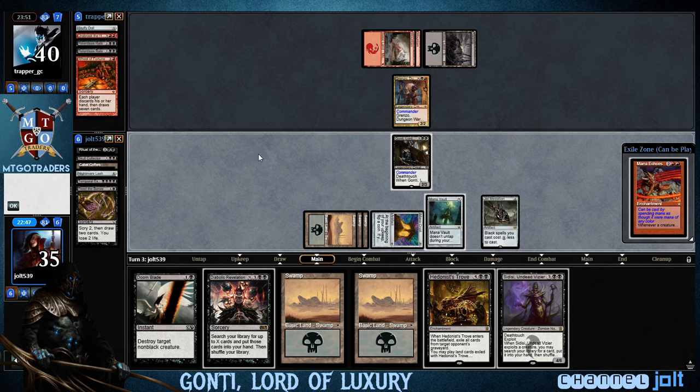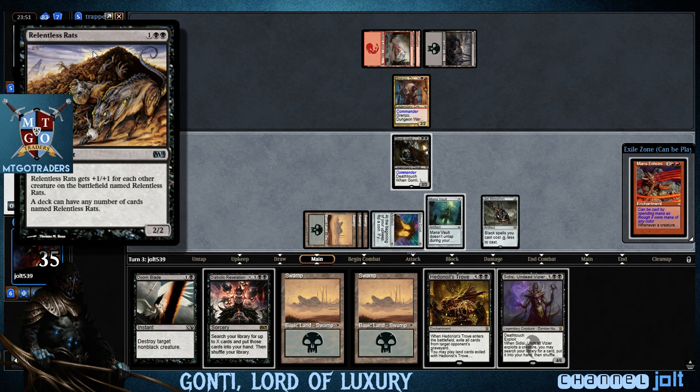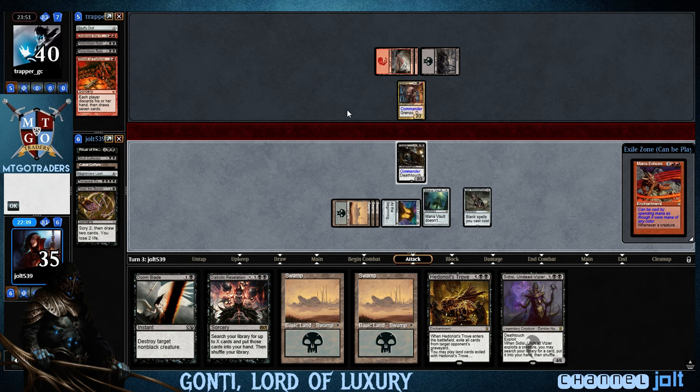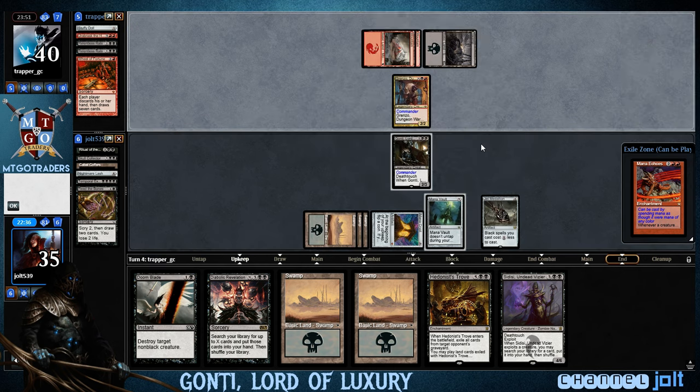Cauldron of Souls — I think we're going to put that on the bottom right now. We've got some Relentless Rats over there. Hedonist's Trove — yes, I will take that. Maybe it's not all Relentless Rats. I guess it is — maybe it's a heavy spread of Relentless Rats, but I'll take it. We'll hold off that way. If he wants to swing with the Grinzo, we can at least block with Gonti.